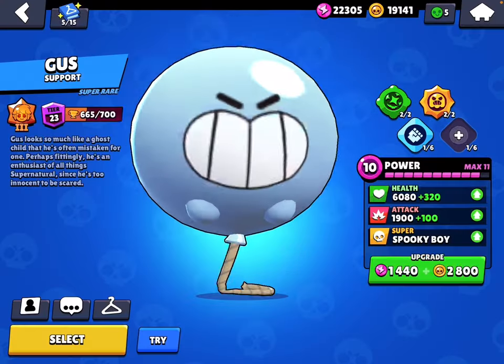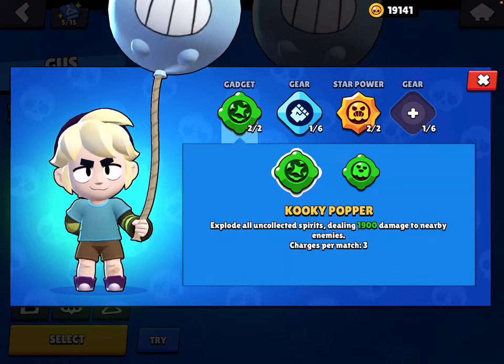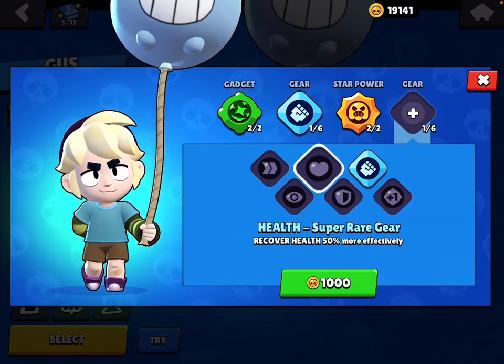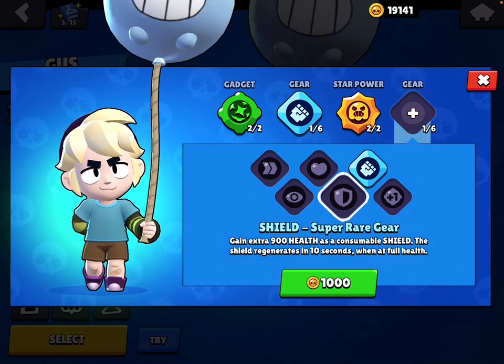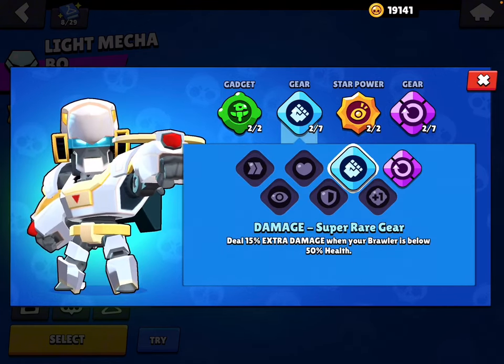For Jacky: Pneumatic Booster, Damage gear, Counter Crush, Supercharge gear. For Gus: Kooky Popper is the better gadget, Damage gear. I use Spirit Animal, and you either want to go Shield or Health gear for Gus.